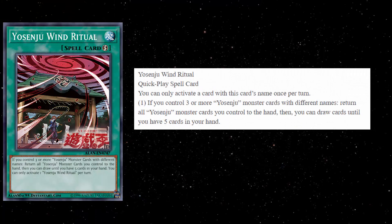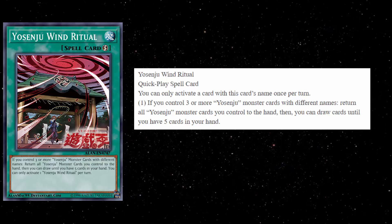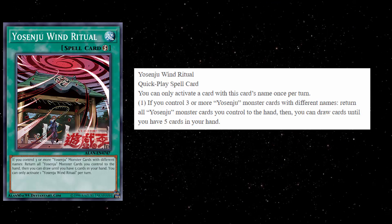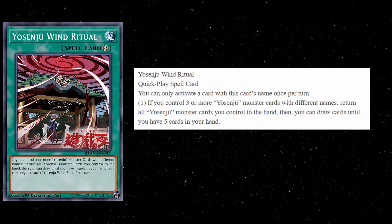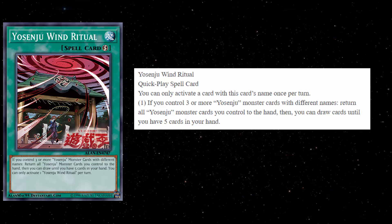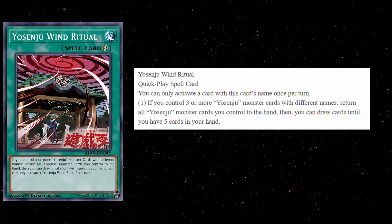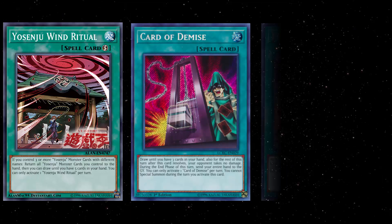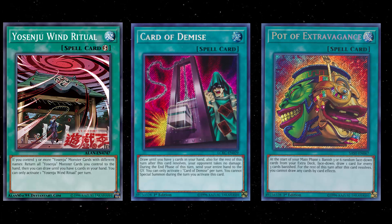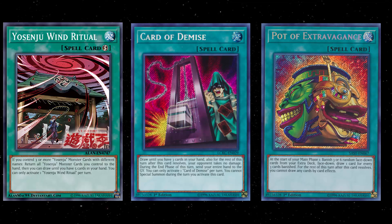Then we have a new Yosenju draw card, and whoever designed this card seriously missed the mark. This is Yosenju Win Ritual — it's a quick-play spell with a hard once per turn. If you control three or more Yosenju monster cards with different names, return all Yosenju monsters you control to the hand, then draw cards until you have five cards in your hand. Some people are going to see that effect and their eyes are going to get real big — 'Oh snap, Cap, you get to draw until you have five cards!' This card is definitely not good in my book, and I feel it's completely obvious why. It's the fact that you have to return your Yosenju monsters back to your hand, which conflicts with drawing until you have five. How much are you really getting if you return three Yosenju monsters and then draw until you have five? You're just drawing a maximum of two cards every time you activate this.